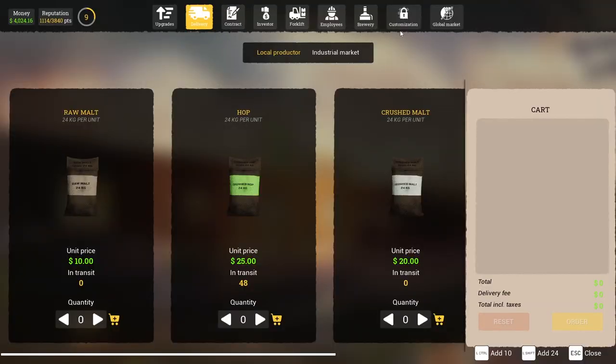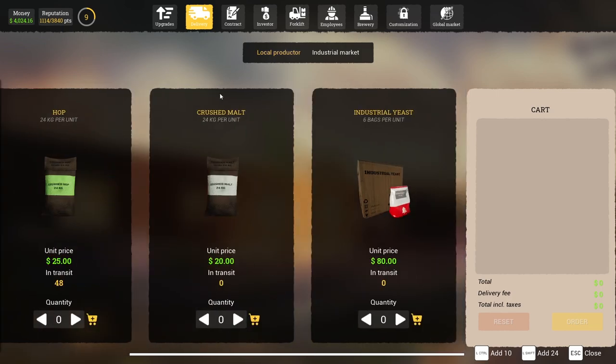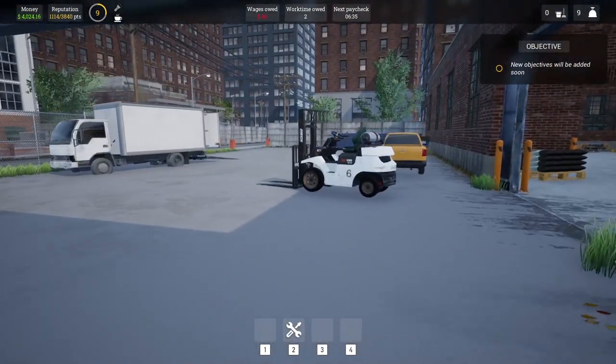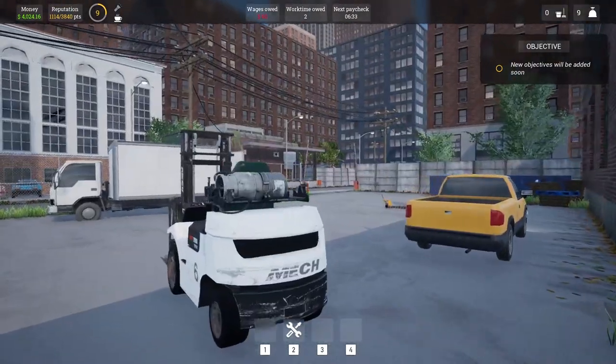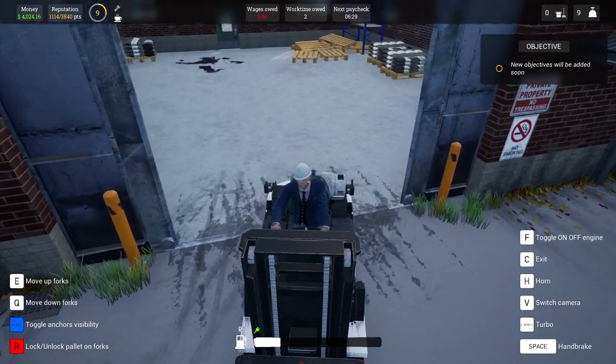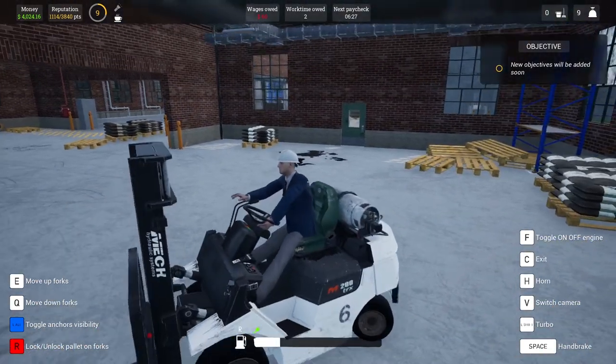We don't have a lot of money, so what I'm going to do is stop ordering things — I just saw my money. I've ordered almost five grand worth of product. So we've got to get this beer out the door. I'm not going to have money for the next order. So let's stop and wait for our shipment.